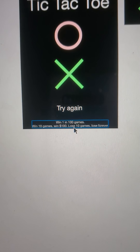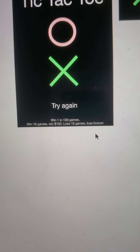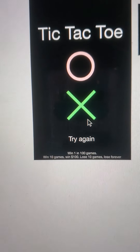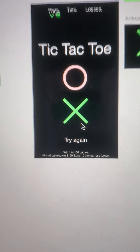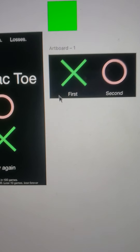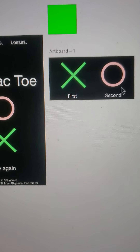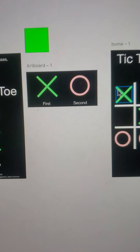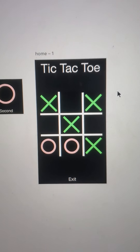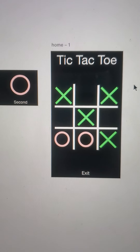Win 1 in 100 games. Win 10 games to get $100. Lose 10 games, lose forever — you can no longer play this game. When you press try again, you'll have the option of playing as X or O. If you play as X, you go first; if you play as O, you go second. And this is our board — a very simple tic-tac-toe board.